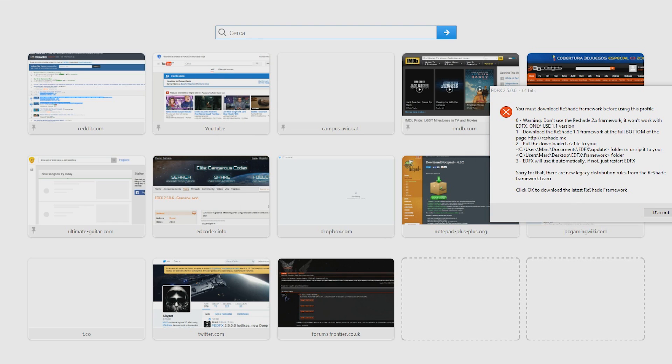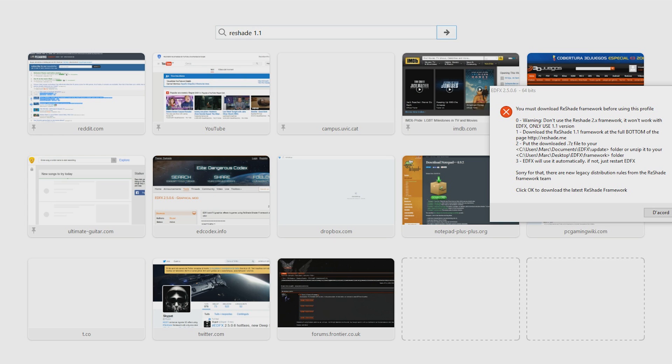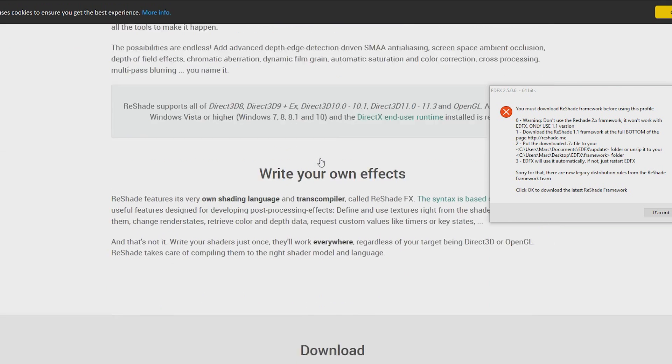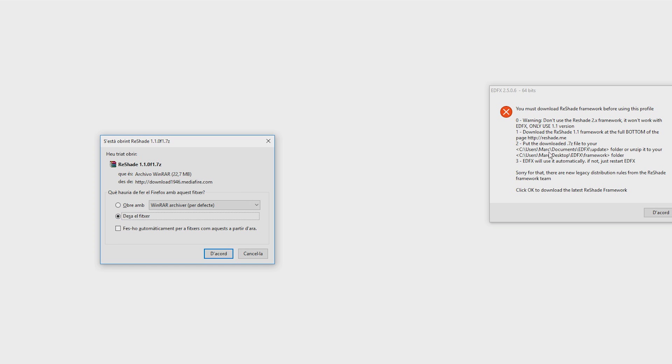So we'll keep this window open and search for what it says. We need to search for Reshade 1.1 and download it, but we should download version 1.1 specifically. Let's find and download that one.